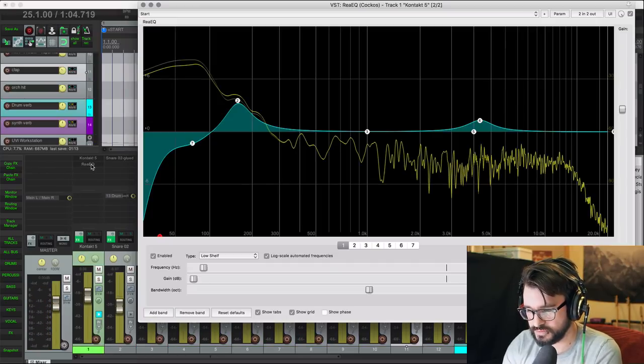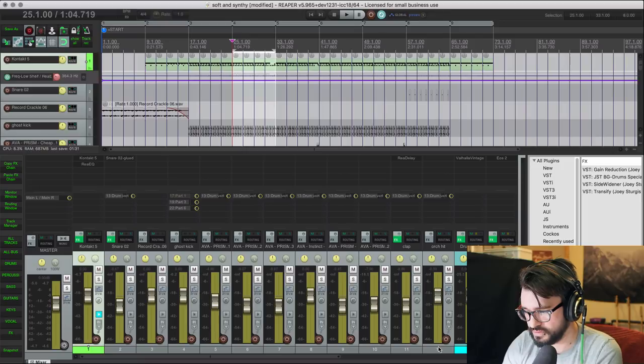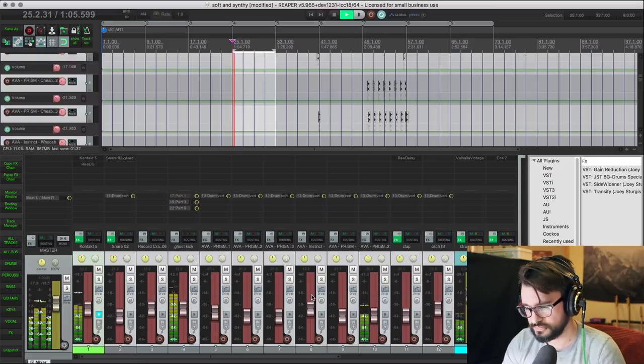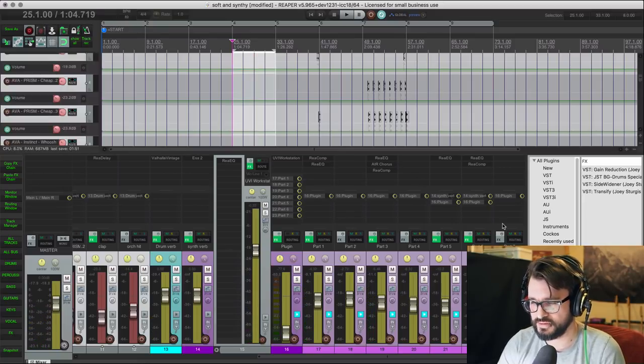Let's take the EQ on the drums and we'll bring this way up as well. That's just two examples. We'll take the whole drum volume — let's take all these drum tracks and I'll bring them down in this section using the control surface. We could also add in other effects in here, but just as a quick example, we've changed the volume and we've changed EQ settings on two things, and we want to commit this to this section.